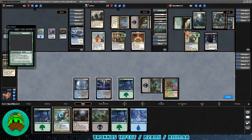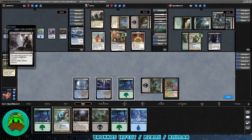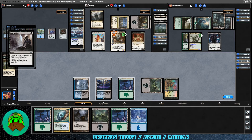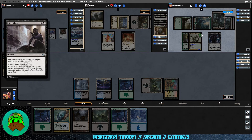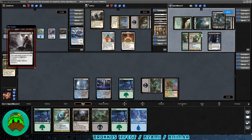Ordeal of Nylea on Skullbriar — when it attacks and the creature has three or more counters, sacrifice it and search for two basic lands. Then Price of Fame comes down, costing two less targeting a Legendary creature — targeting Karlov of the Ghost Council. Destroy the creature. They can't protect it without two white mana. Karlov is down! Price of Fame is something I'm seeing a lot of lately — like Lightning Bolt, Abrade is probably a good inclusion too.